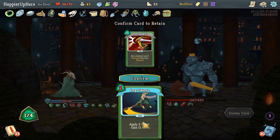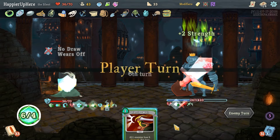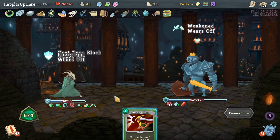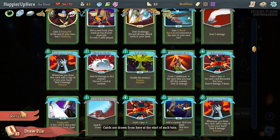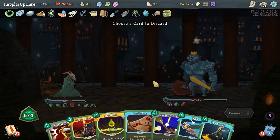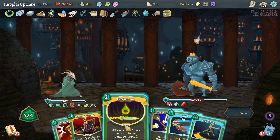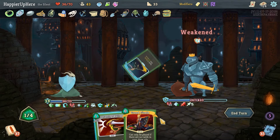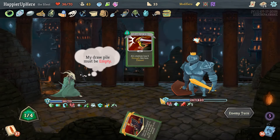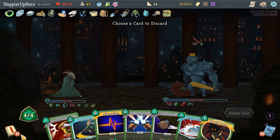I'll keep Leg Sweep — or Piercing Well might be better since he has a multi-hitting attack coming so that's 12 block versus six. Now we're going to draw Adrenaline in the wrong turn. Can we even do damage here? I don't see a good way. We can do Blur, Dodge and Roll. Leg Sweep — too bad we can't do this. We haven't got below half HP yet — not great. Does it make sense to play Wraith Form now? The turn after we don't have any good defense against the multi-hit.